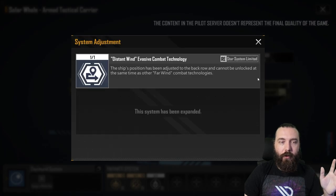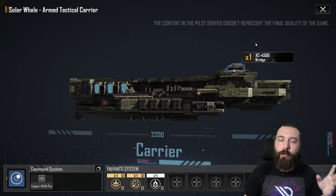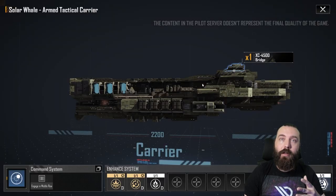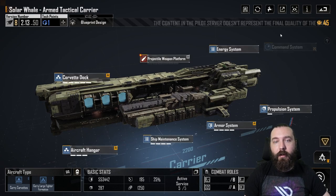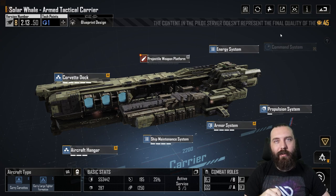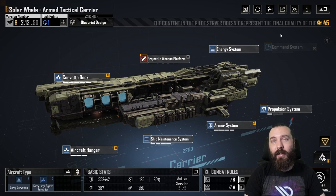Pretty much all of them can also pick up one of these star system specific buffs. I'm not entirely sure which star system is going to get these, but it allows you to move ships into a different row. In the case of the Solar Whale here, I picked up Distant Winds — this puts my Solar Whale into the rear row instead of the mid. You can't see that unless you're in combat, but if you go into combat it'll go back to the rear row, which is pretty good for a Solar Whale. Keeping it out of the mid row — you lose a little bit of that mid row tank, but you can do some really nasty stuff in the back row.